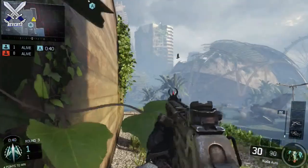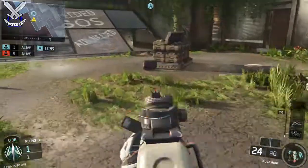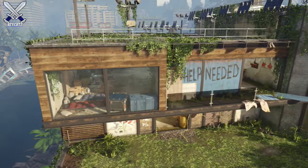For the next spot, it's really good if you have the A-bomb planted. You can jump up on this little ledge right here and listen for whenever someone is going to defuse the bomb. You can jump up and take them out pretty easily and they're not going to expect you to be there.